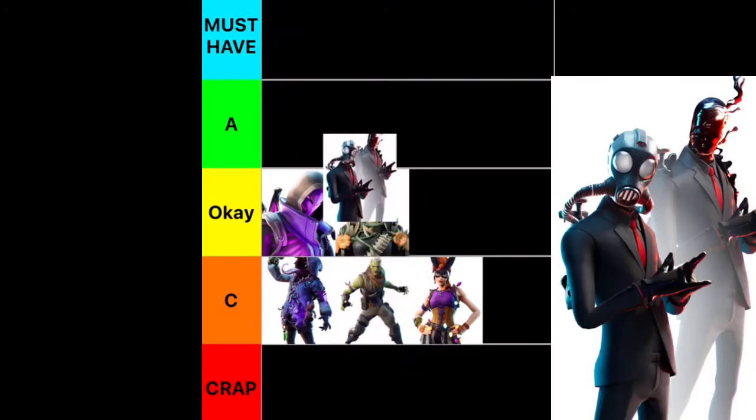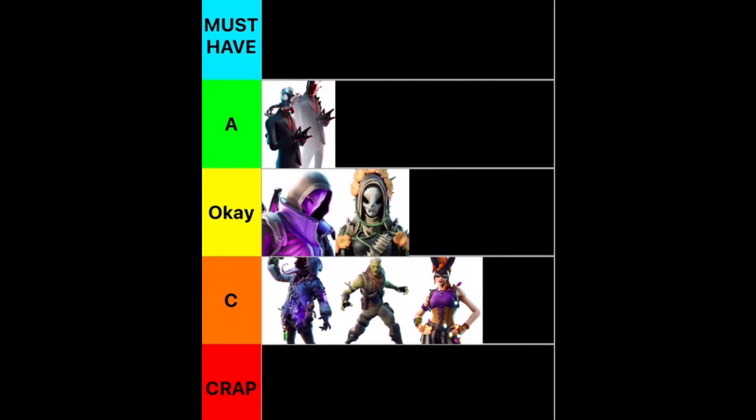Next we have Chaos Agent. This guy is an A tier — he's so good for the storyline, and it's just a really cool skin. I don't have it yet. I've thought about getting it a couple times but haven't yet, but it is definitely an A tier.